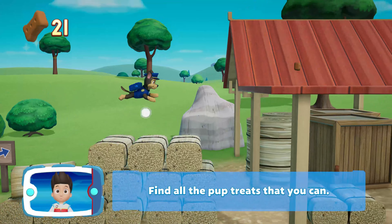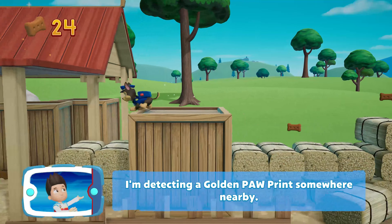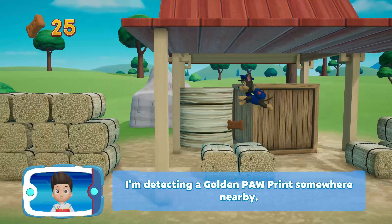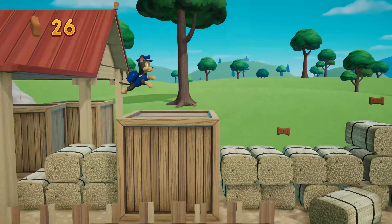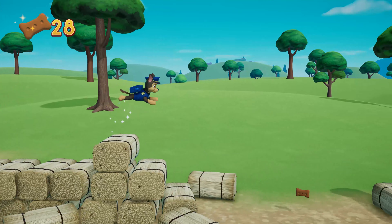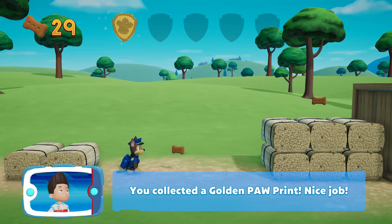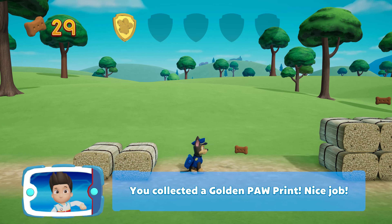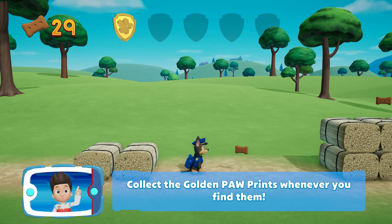Find all the pup trees that you can! I'm detecting a golden paw print somewhere nearby. You collected a golden paw print. Nice job! There are five golden paw prints to collect on each mission. If you find them all, then you'll get an extra surprise. Collect the golden paw prints whenever you find them.